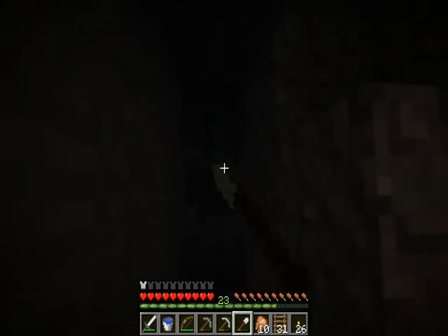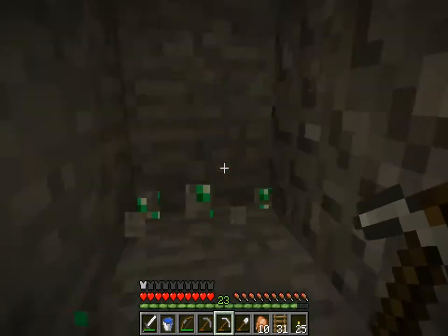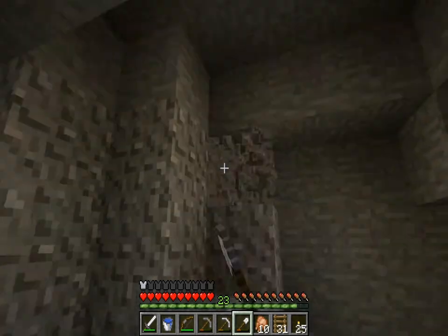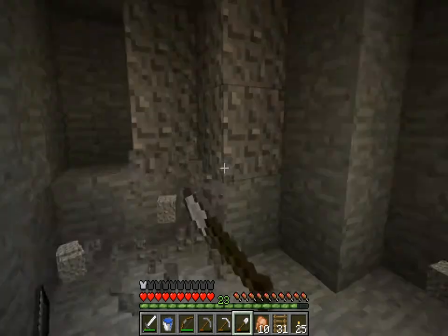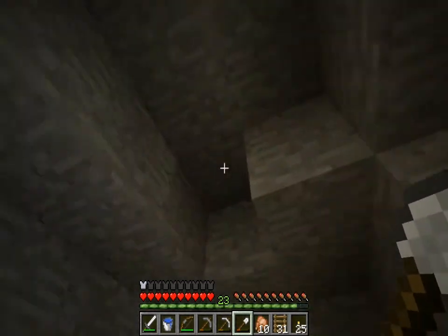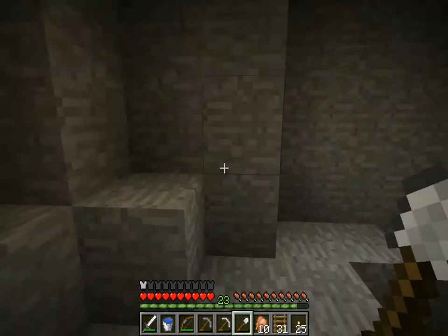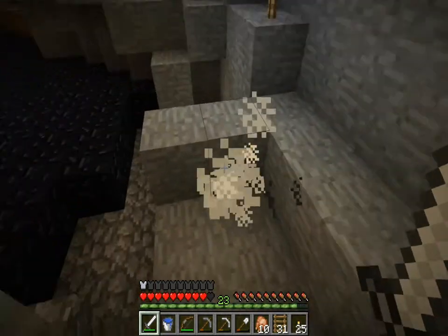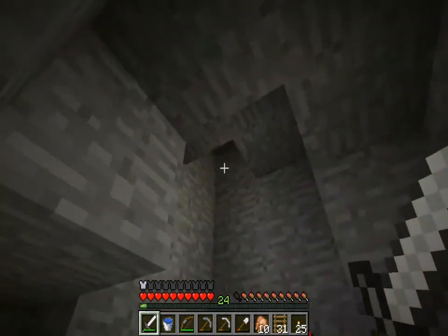I'm just digging out all this gravel to see if there's anything behind it, but I don't see anything useful. It's just more convenient to do this than dig through stone. It says there might be something behind it, like a cave — and I found an emerald! I'm not crazy! I got results! Just remember, the difference between genius and insanity is the results. Because of what I did, I found an emerald. If I hadn't done it, I wouldn't have found one. So don't poo-poo on my methods.